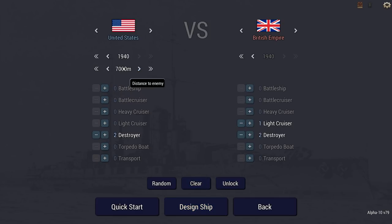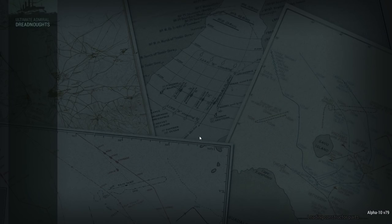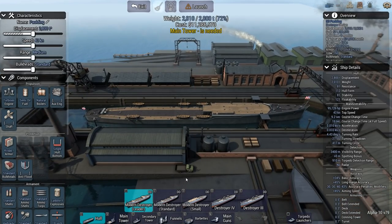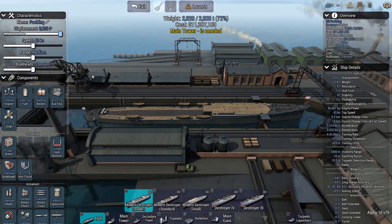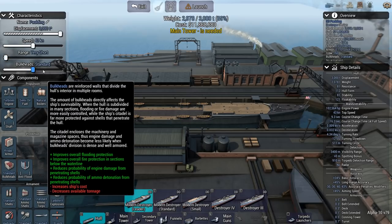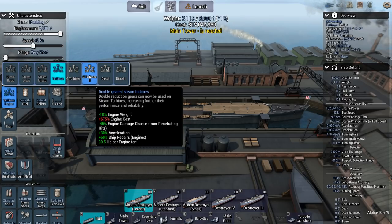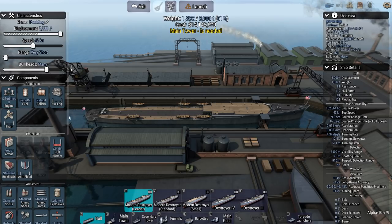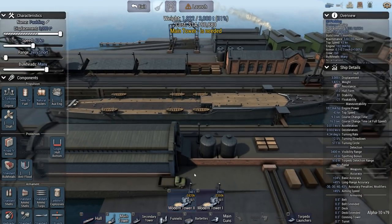The gunboats should immediately be in range, as the starting distance is a mere 7,000 meters. We're going to go with the modern destroyer leader — that way we'll have a larger hull. The other option is 2,150 tons. No, we're going to make this thing as large as it can be, which is 3,000 tons. Range is not important. We're going to set it to many bulkheads, not maximum. Geert Turbines 2 is just the best you can get — it gives you more horsepower per ton.